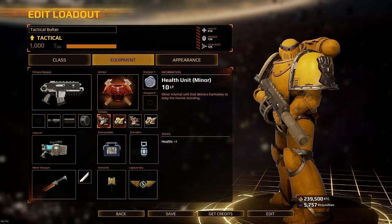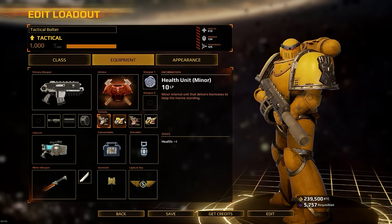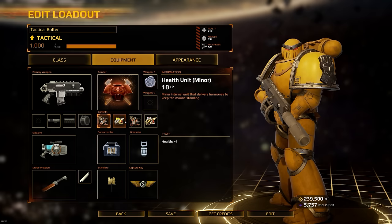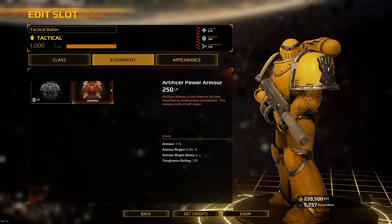You have to have a healthy balance of stats as a tactical. This is very important because you are the assault on the point. People playing tacticals are one of the most important players on the battlefield — it's you that are going to be taking and capping points from the enemy.